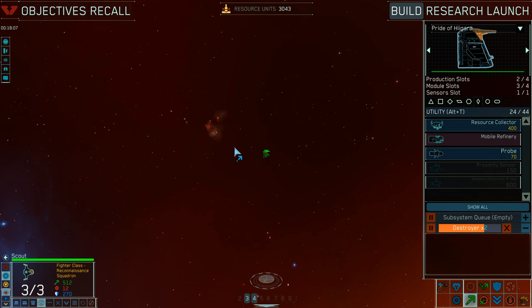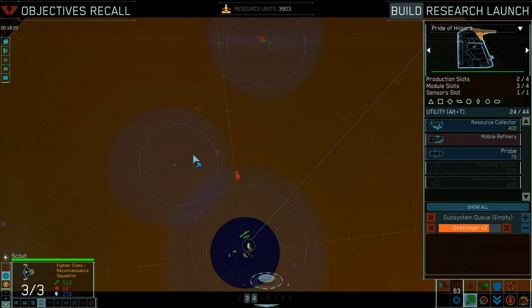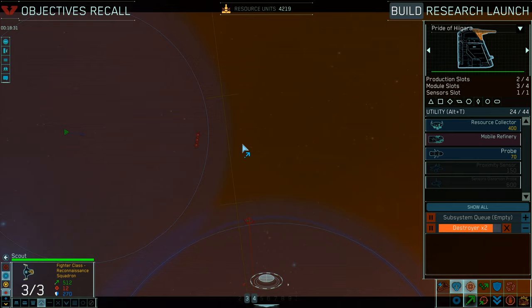I keep attacking his resource collecting operation with scouts and EMP attacks on the mobile refinery while thinking how to defend my mothership and carrier at the center. This time I do the EMP attack correctly and back off. With the long-range sensors of my scouts I can actually see my opponent pulling back his interceptors because of my sneak EMP attack endangering his asteroid mining. I figure this is my opportunity to attack the lone destroyer and send my other scouts forward to EMP it.